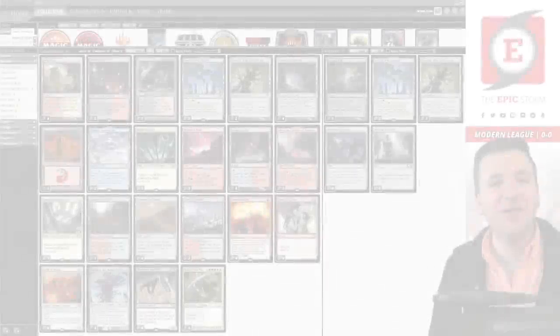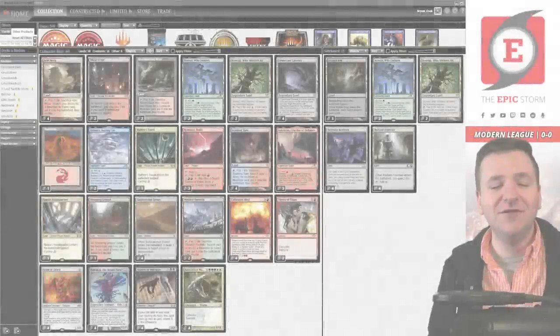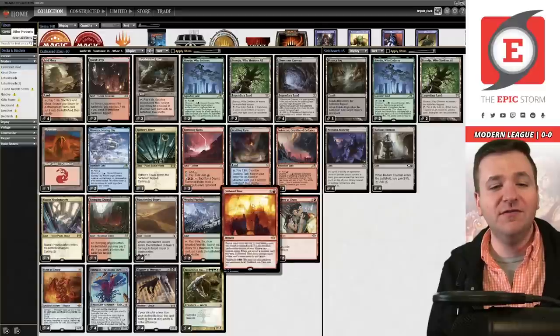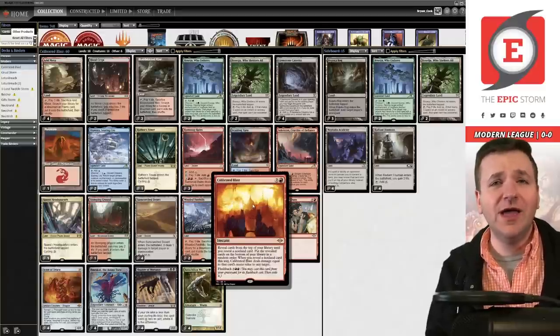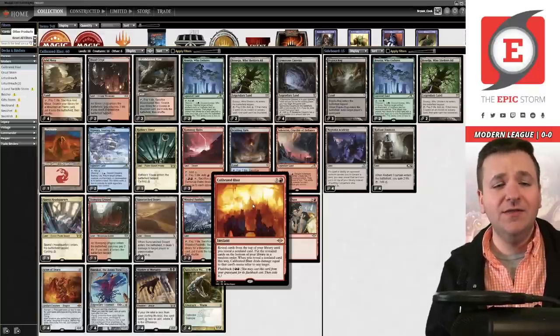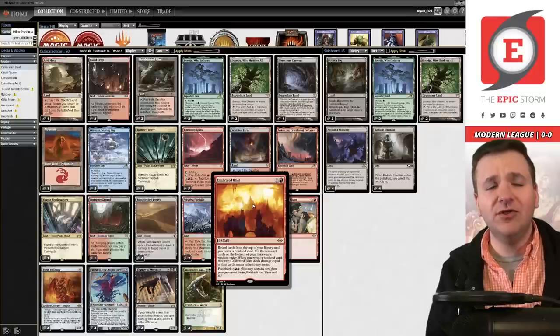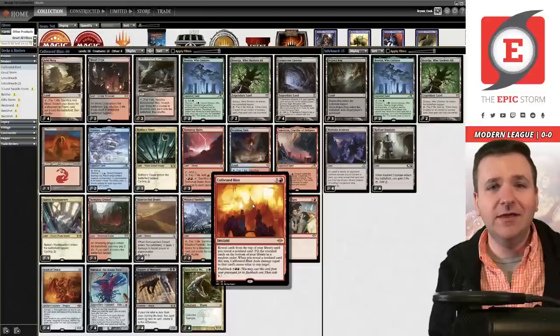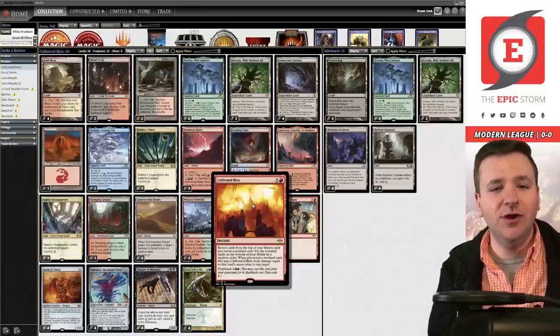Welcome back, storm fans. I am Brant Cook and this is my second league of the day. Tonight we are playing Calibrated Blast from Modern Horizons 2. If you're an old person like I am, you probably remember Erratic Explosion from Onslaught — this is a newfangled version of that card with flashback. You pay two and a red, it's an instant: reveal cards from the top of your library until you reveal a non-land card, deal damage equal to that spell's converted mana value, the rest go on the bottom.